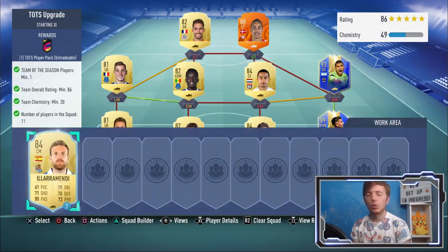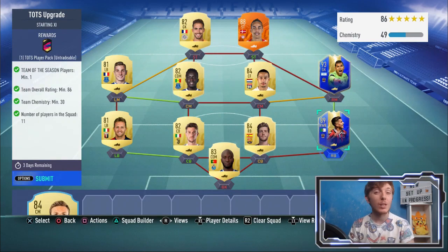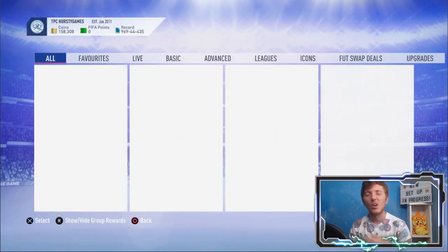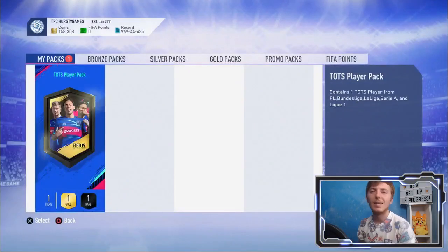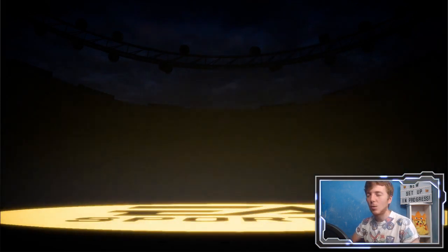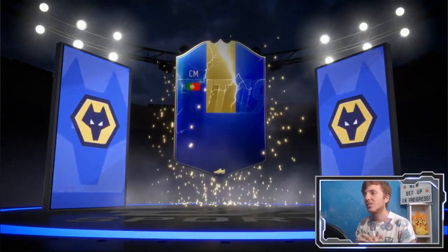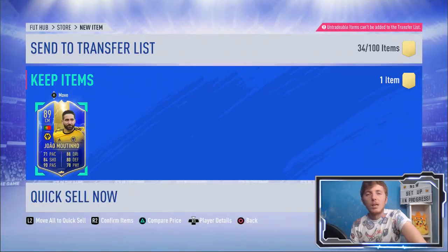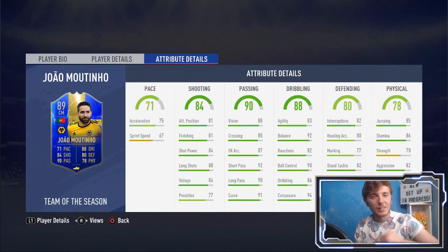I decided I can't necessarily afford to do many more — need to save the coins for other stuff — but the least I can do is try and say thank you again with another Team of the Season pack. Let's try and say thank you properly this time. Probably not going to help us out, but better than Atal. We get ourselves a Portuguese centre mid from Wolves. It's just as bad. Well boys, I tried very, very hard. I'm very sorry, but Joao Moutinho will have to do — it's still a thank you.